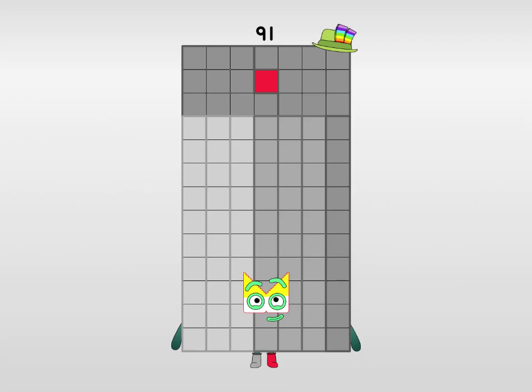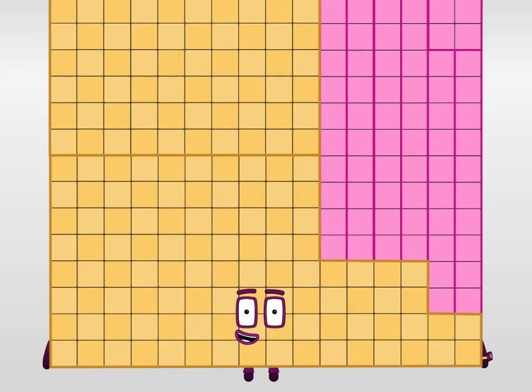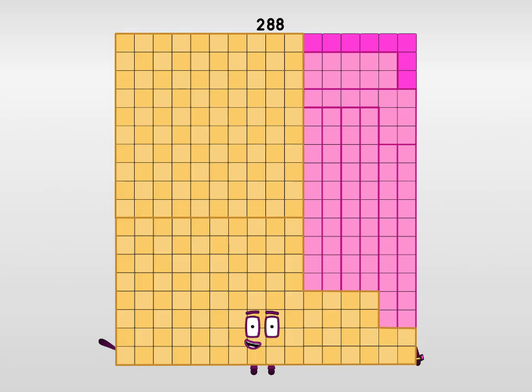8 times 36 equals 288. I am 288. I am still a very strong heavy rectangle. But for you, unlike us, if you're a numberblock, it is hard to make shapes like us. Also, I'm too tall and big for the camera because I'm a giant super rectangle. Much better. My main favorite shape that I have is 12 by 24. And my fiery arrays are very strong and powerful — I blast away like a space rocket.